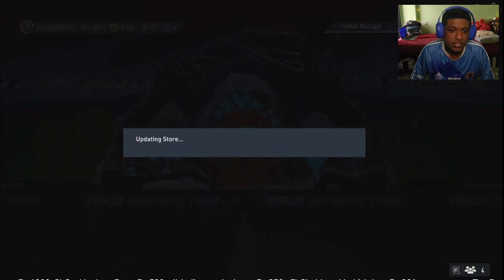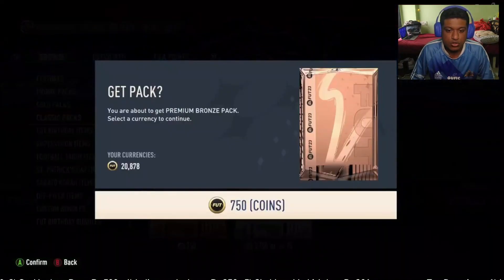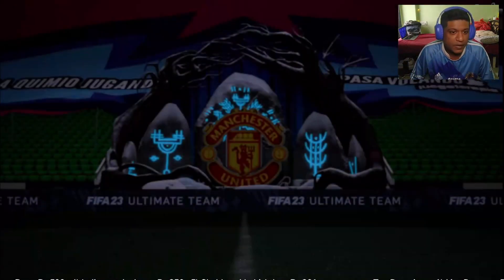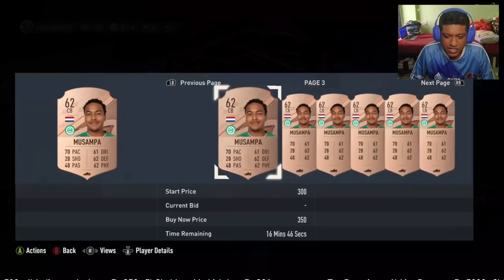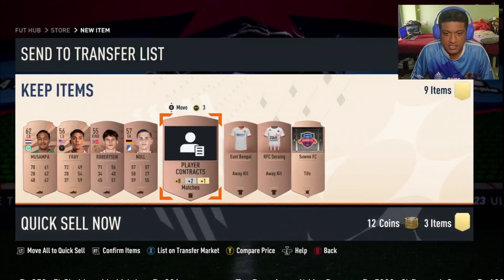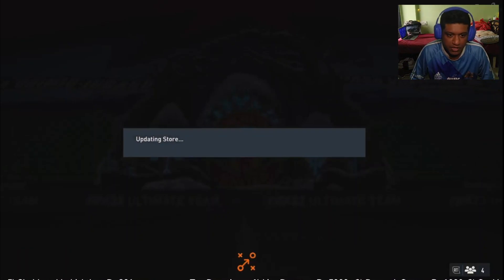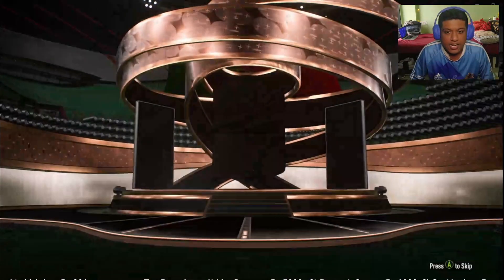What we are going to do is go to the store and first open around 5 to 10 bronze packs — that's how you start with this whole setup. Out of these packs, if anything is selling, you go ahead and sell those players. We got around 150k back but didn't sell any players, and I'll show you how this works wonders.